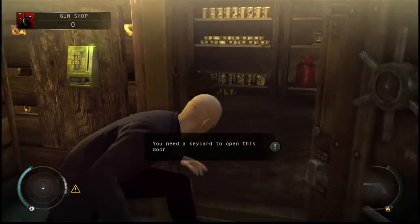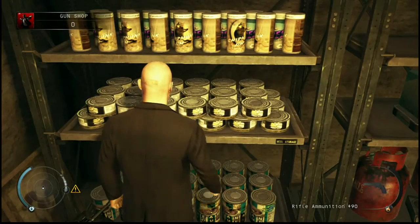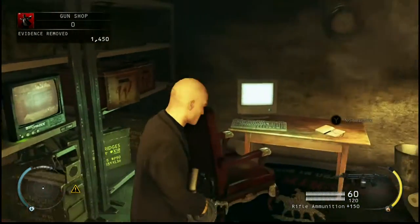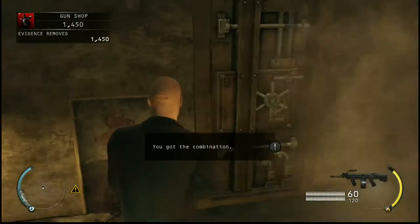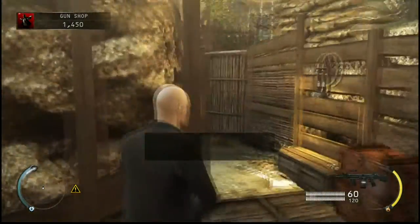Unlock this area. And inside here, you'll see tons of stuff in this bunker, as it were. The Ultramax, which is needed to complete another challenge. And of course, the evidence. But what we really came here for is the notebook. So let's grab that. I got the Ultramax to maybe have a little fun in case I die.